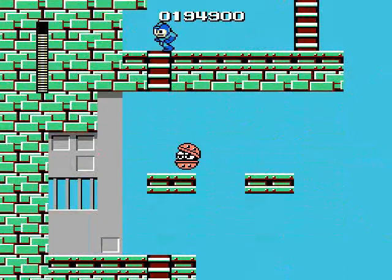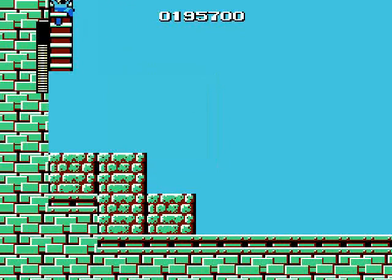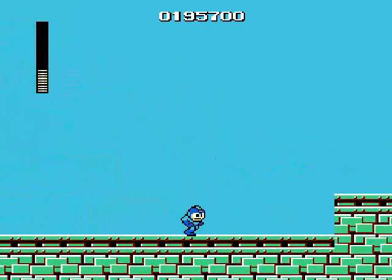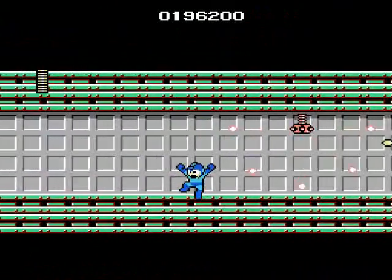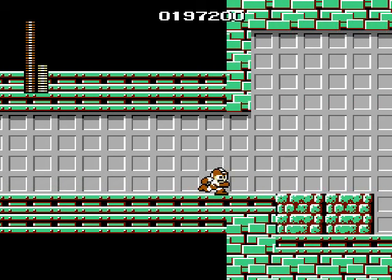We got more of these helmet bots shooting beams in multiple directions. Using my invincibility frames. Now we got the return of Big Eye here — save state. I hate you Big Eye, I hate you. It takes off more than a third of your health, which is ridiculous. That's one broken robot. Luckily Cut Man's pretty weak, and I got a little bit of energy back, which helps. I'm gonna get the Guts power out because two blocks to Cut Man's face will kill him, so we're gonna try to make good use of this Guts ability.